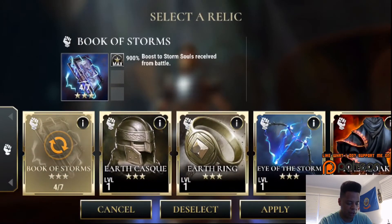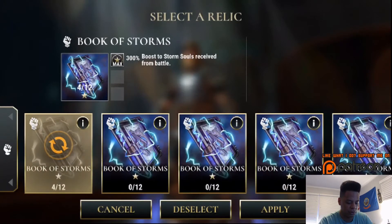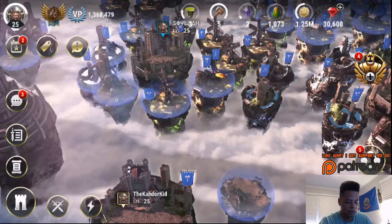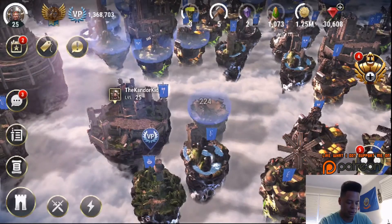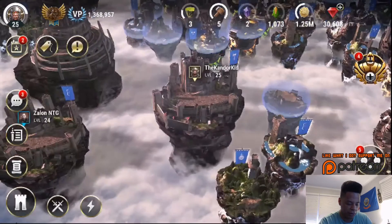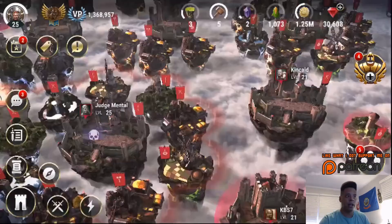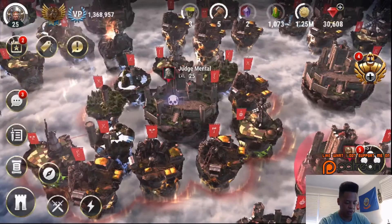Right now I've got a three-star Book of Storms giving a 900% boost to souls received. Believe it or not, that is my only three-star pull — everything else has been two and one stars. I also have a one-star with a 300% boost to storm souls. We have two more battles to do, so let's jump into it. It's been fairly simple due to Skullgrim being at low levels.